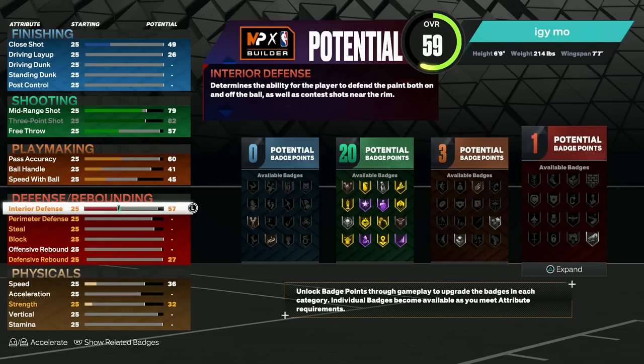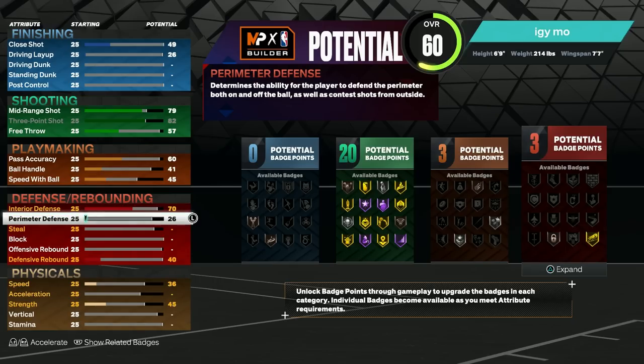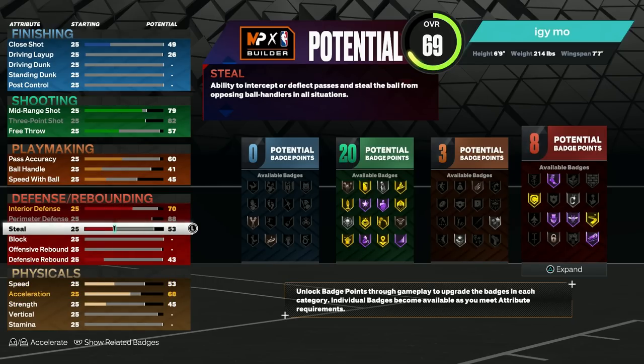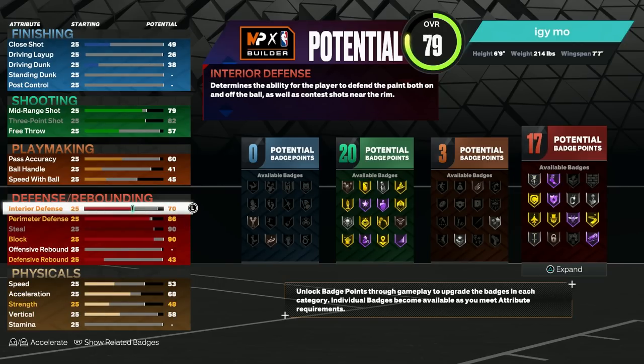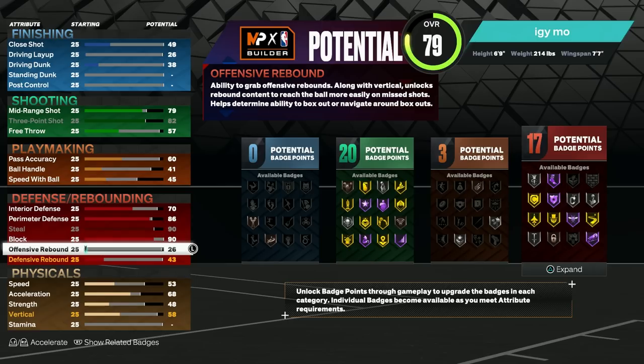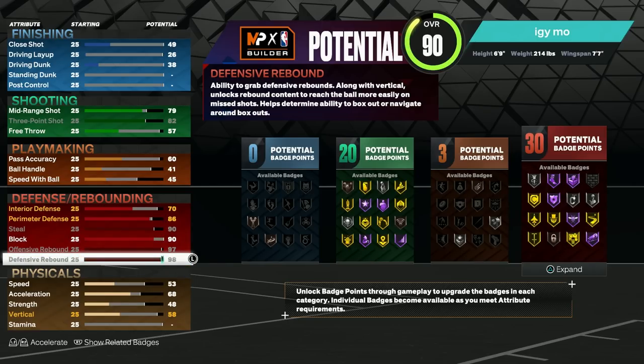For the defense, you're going to want to put your interior defense to a 70 — I just think that's a good sweet spot. Perimeter defense, you want to put to an 86. Your steal, you want to put to a 90. Your block, you want to put to a 90 also. Offensive rebound, you want to max out — it'll be a 97 — and your defensive rebound will be a 98, which is absolutely amazing. That is amazing defensive stats, and especially you need that since you're going to be on a 6'9" build.